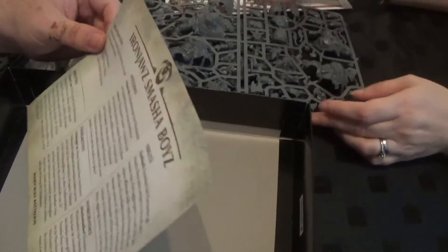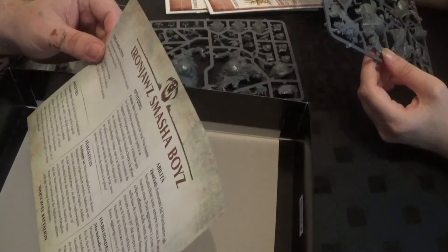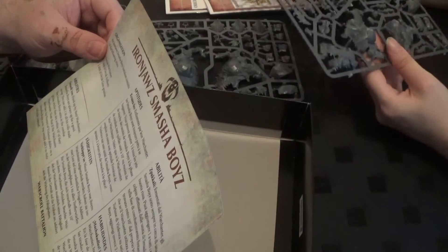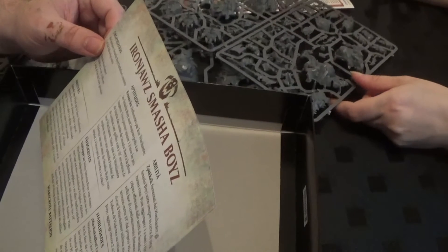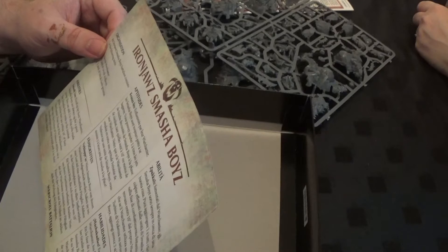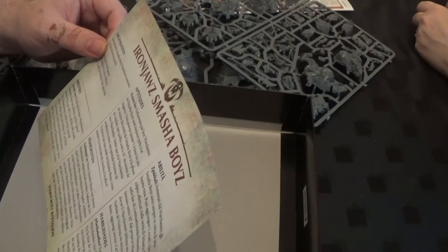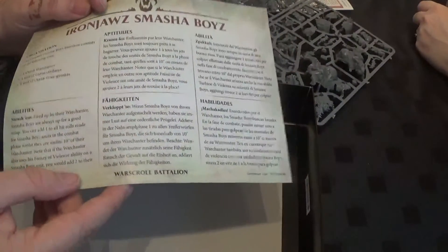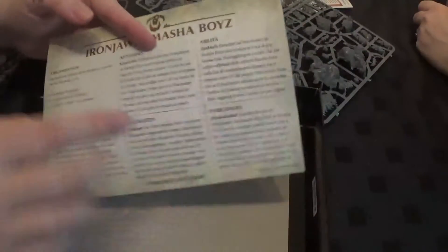So when you have everything in this box set, you get the Smashing — fired up by the Warchanter's Smasher Boys ability. They're always up for a good fight. You can add plus one to all hit rolls made for Smasher Boys units in the combat phase while within range of the Warchanter. Note that the Warchanter also uses the Frenzy of Violence ability, so this means it would add two to the hit — the Warchanter's own ability stacks. So it adds two to the hit. That's pretty good. This is the Italian rules version — that's like your Warscroll in various languages.